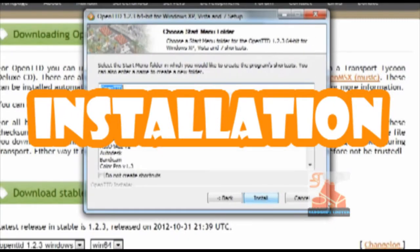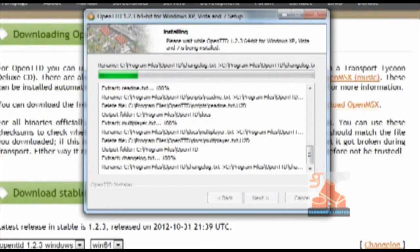Installation: Simply go to OpenTDD.org and download the latest stable version.